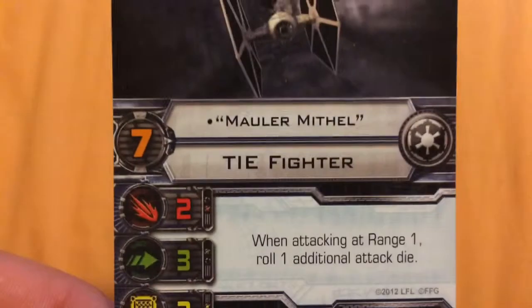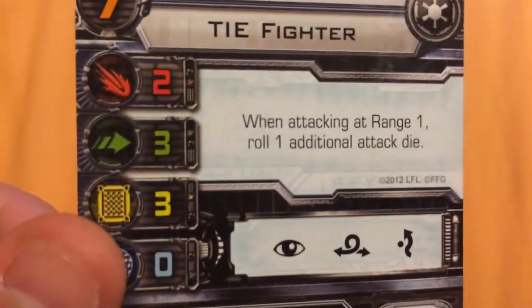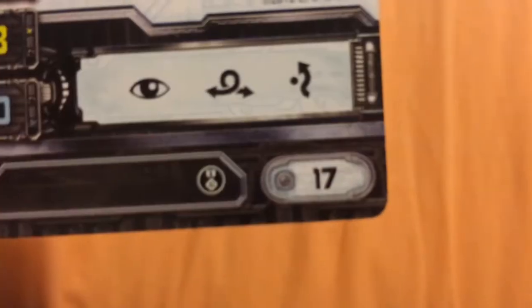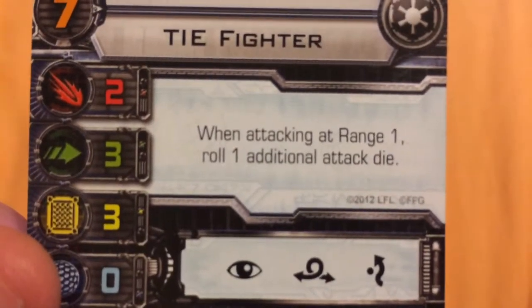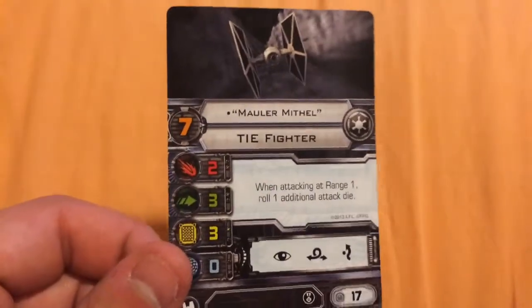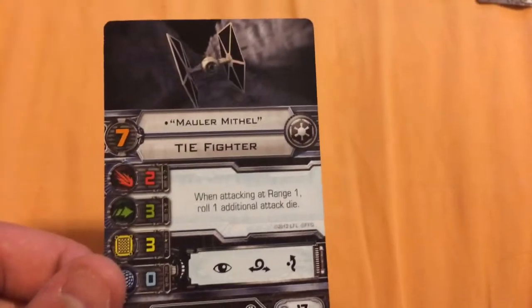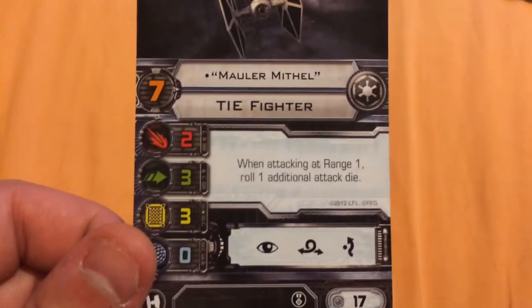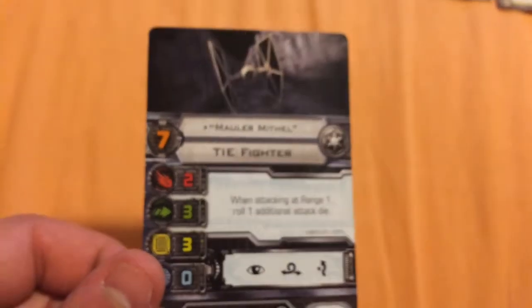Finally, the last ship in the build — Mauler Mithel. He has a pilot skill of 7 and flies the Sienar Fleet Systems TIE Fighter. He has an attack value of 2, an agility value of 3, a hull value of 3, and a shield value of 0. He can take focus, barrel roll, and evade actions. He costs 17 points and can only take an elite pilot skill upgrade. His ability states: when attacking at range 1, roll 1 additional attack die — making him especially dangerous up close, effectively giving him an attack value of 4 at range 1.